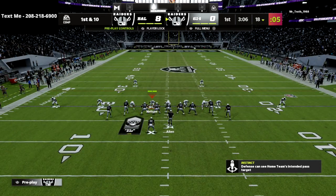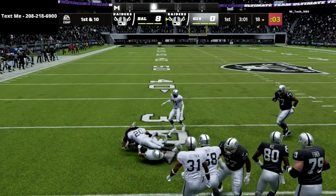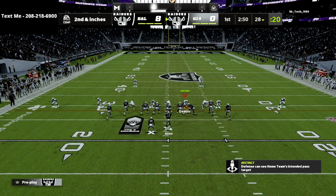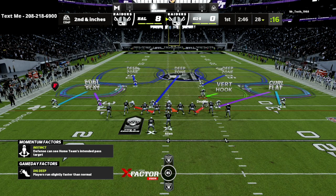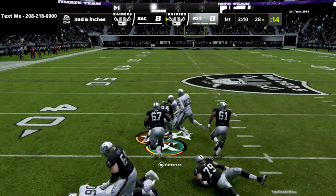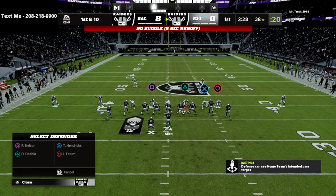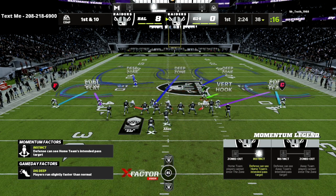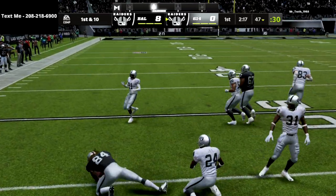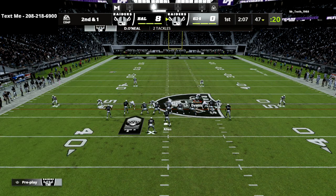We come out with basic coverage defense. Almost everybody online runs the ball the very first play — it is what it is. We're on real basic coverage; anyone who plays this game knows this formation has really good pressure. I want to see what routes he's got on the field before I send the blitz, so I'd rather go with that approach. Running basic Madden coverage, just trying to keep the lid on. It looks like he's just going to run 0-1 trap every play.